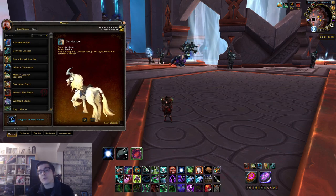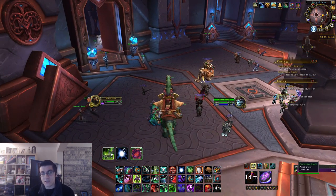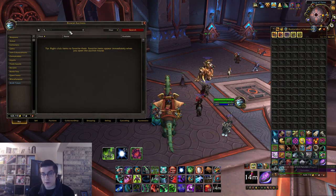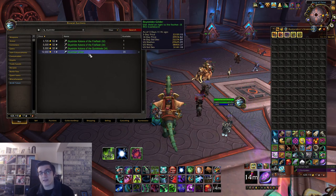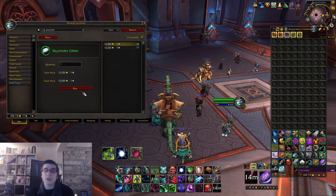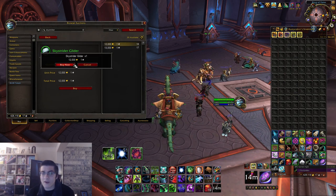First things first, you're going to need a Sky Strider Glider. You cannot use regular goblin gliders for this rare spawn — it specifically needs to be the Sky Strider Glider, which comes from the rank three Kyrian Path of Ascension covenant building from the Ascended Crafting. You can also buy it on the auction house.